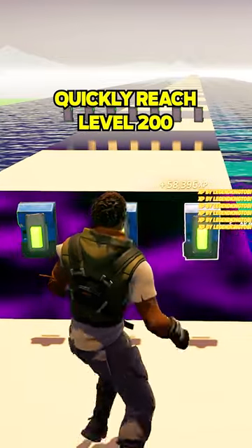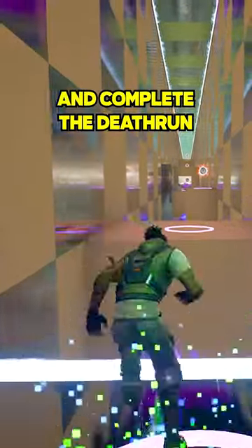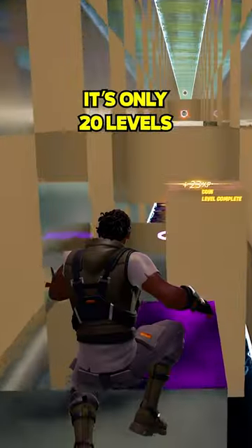This map will help you quickly reach level 200 in Fortnite Chapter 4. First, walk forward and complete the death run. It's only 20 levels and super simple.